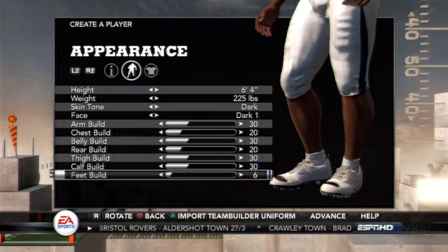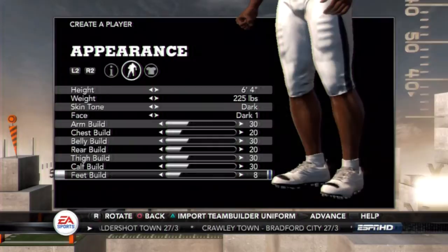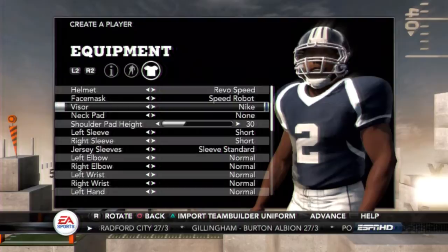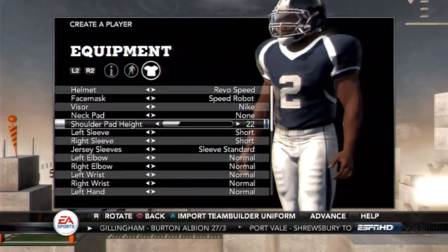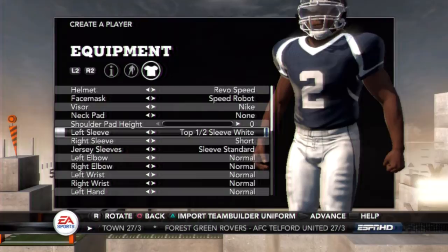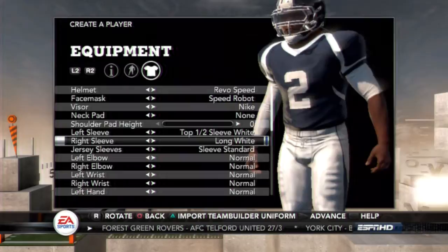I wanted to make this guy like RG3 — sometimes scramble out the pocket, stick around and try to make some tough passes, be clutch in the fourth quarter. I added the visor. I like the speed helmet, that's the best helmet in this game. I put the shoulder pads all the way down because that looks the best. I told you I was making the RG3, so I had to go with the long sleeve like RG3 does it.